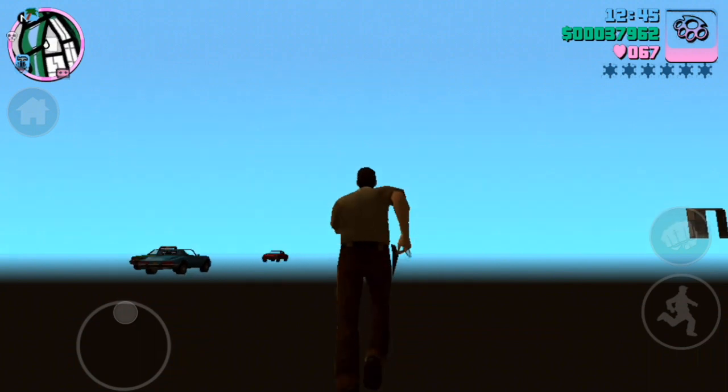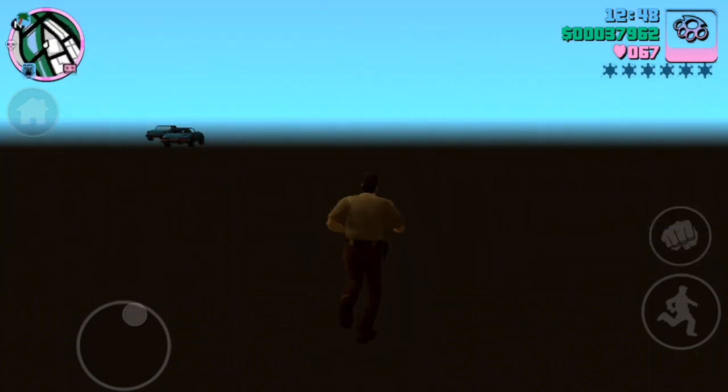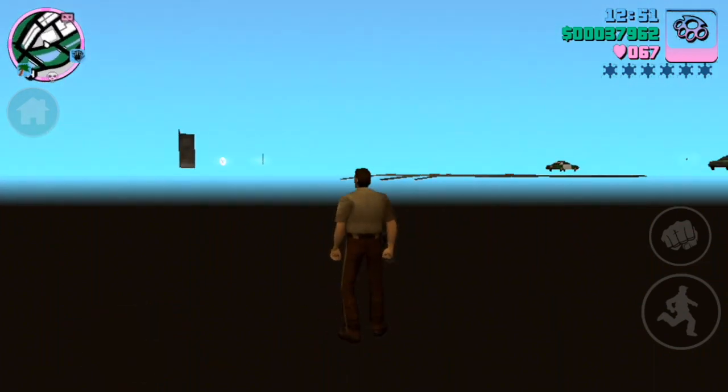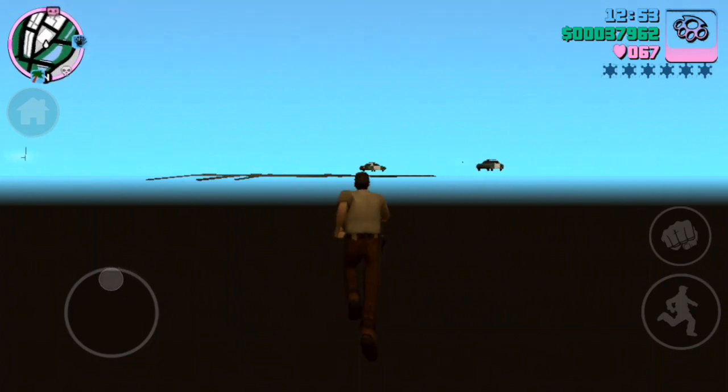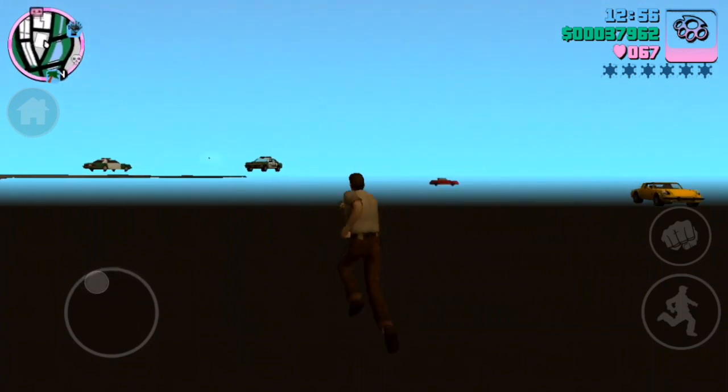So as you can see, I'm in ghost world — that weird interior/exterior, exterior/interior painted world. I've jumped into it through apartment 3C. If you want to know how to do that, see one of the many other videos — too many, sorry.